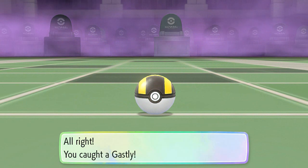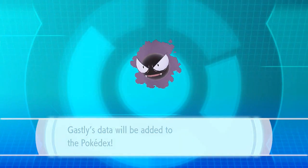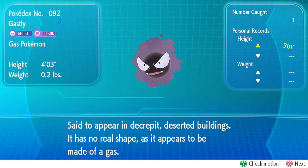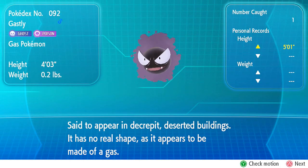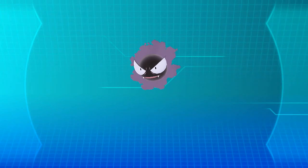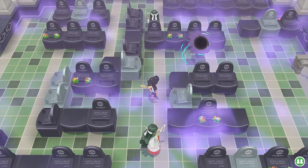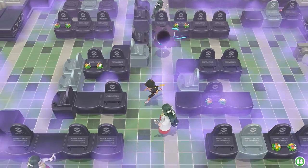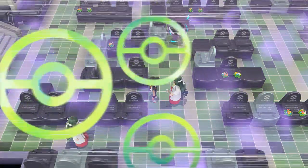Throwing out that peace sign, guys! We get experience points, which is good. We get a new addition to our Pokedex — said to appear in deserted buildings, it has no real shape and appears to be made of gas. I'm assuming it's like somebody's old raunchy fart. Now that we've captured this Ghastly, you can actually see which ones are smaller and bigger.